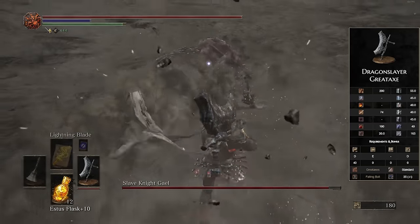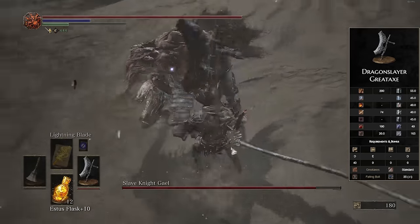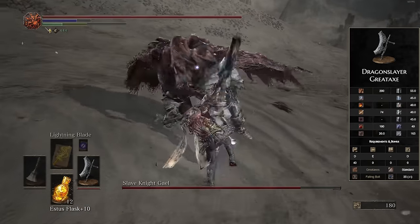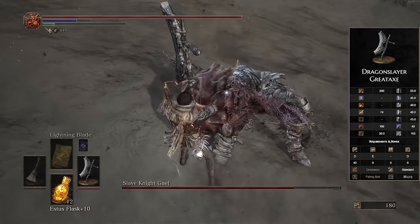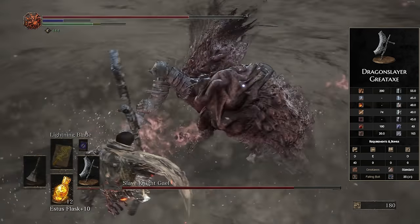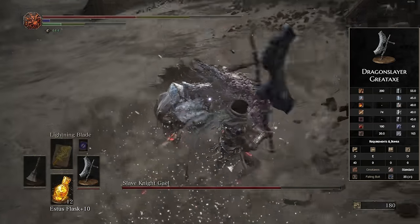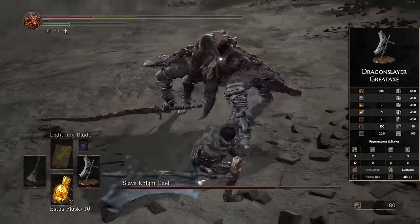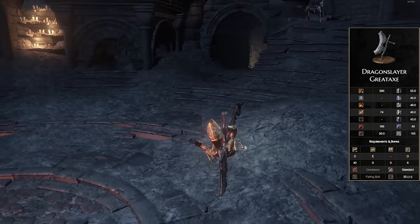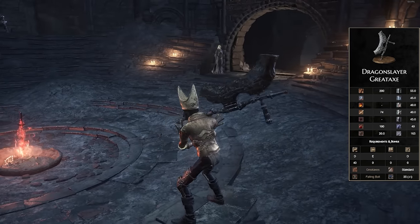That lightning AoE actually scales off the Faith stat, which is funny because this thing doesn't have a Faith requirement, but actually gets a D scaling in Faith — which isn't even that bad. You can put a decent amount of points into Faith and get some very nice lightning damage in return. Despite its high damage and easy-to-use moveset, it's not without faults. It is the heaviest Greataxe in the entire game at 20 units, and 35 FP for the weapon art is not the most forgiving. But the most annoying thing about Greataxes in general is going to be those rolling attacks. The two-handed rolling attacks are an absolute egregious offense to all movesets around the world — I don't know why they keep putting this in every single game, but they just need to delete it. I hate it so much.